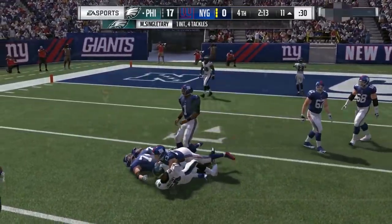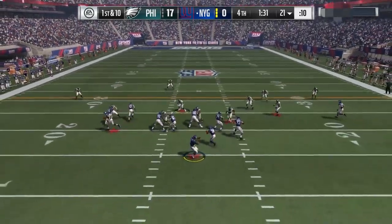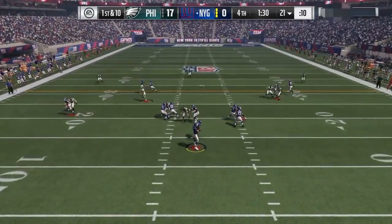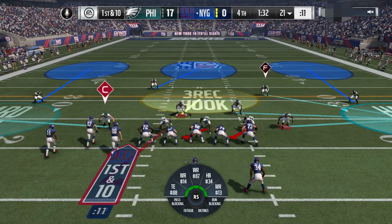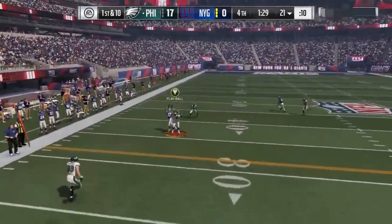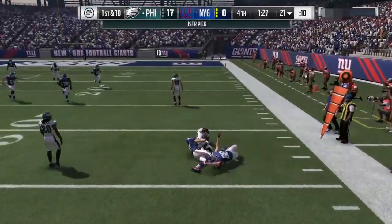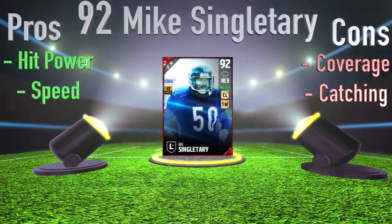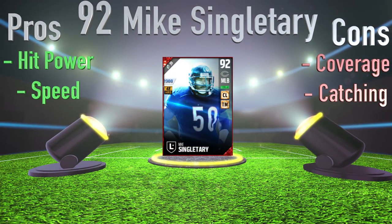Now let's get into usability and catching. His catching is not very good at all — 64 catching and 46 spectacular catch. He is going to drop a lot of picks. But if you're usering this card, those picks actually turn into picks. If you're lurking him right here, you'll see I'll lurk something and we'll actually get the interception. Usering this card is very fluid and very agile because of that 80 agility on the middle linebacker.